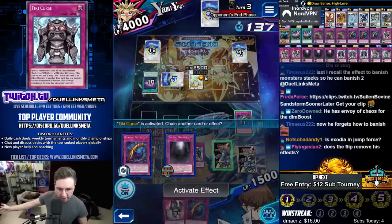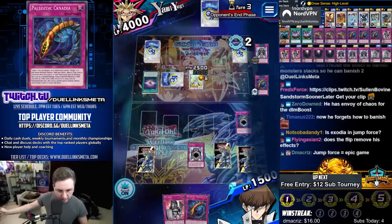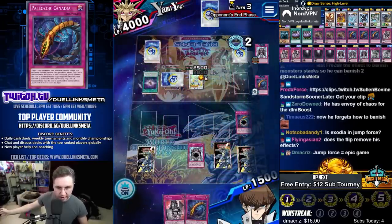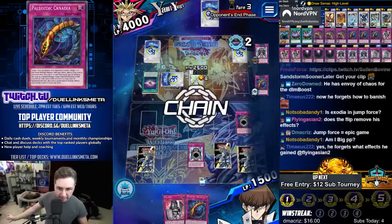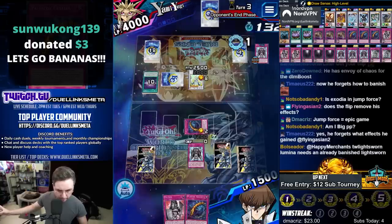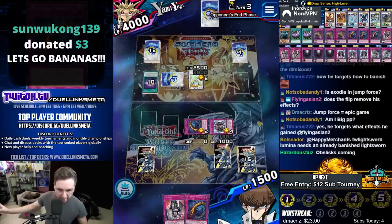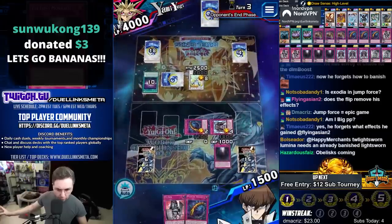Many people are wondering: is this deck truly viable? Are you seeing what I'm seeing? Absolutely consistent Obelisk the Tormentor nearly every game. This is peak consistency with the god.